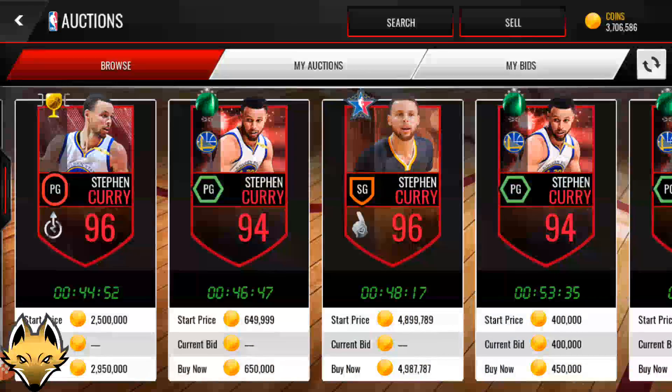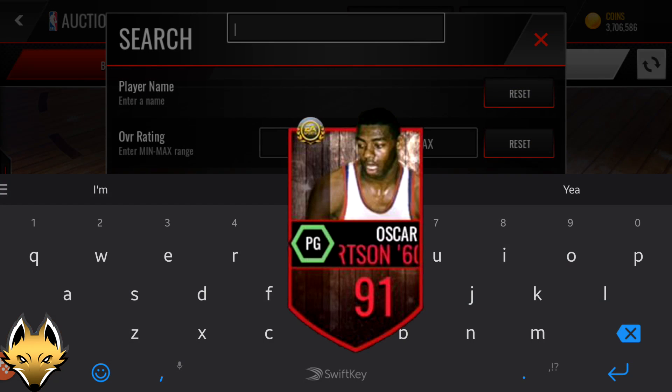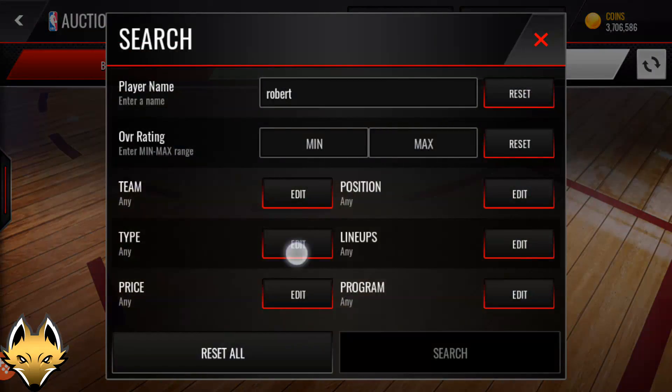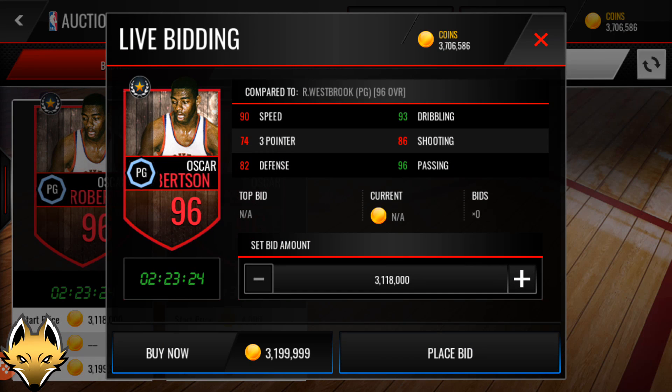At number two is Oscar Robertson's 91 rookie legend card. I mentioned when talking about Jamal Mashburn that another rookie legend would appear, and that's Oscar Robertson. You might wonder why he's not number one, since he's often considered the rarest card in NBA Live Mobile. Only a handful of people have ever seen him — Plaxico Gaming did a review of him, and that's how I got my screenshot. That video is essentially the only time I've ever seen Oscar Robertson in this game.